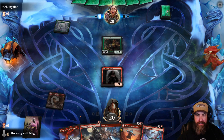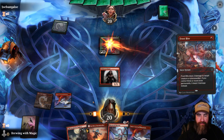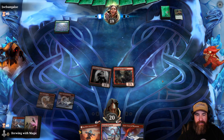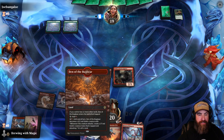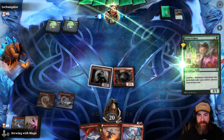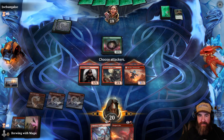We draw into a Sentinel and another land — exactly what I wanted to see. We don't want them ramping. I'm just going to Frostbite that immediately, then drop the Pit Fighter and swing in for one. I wish I could have saved it but we can't have them ramping super hard. If this had been a snow-covered mountain I would have saved it. Opponent plays Lotus Cobra, so we throw down a land into Reckless Stormseeker, give it haste, and swing in.